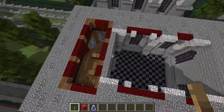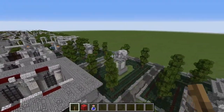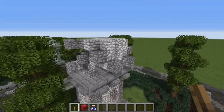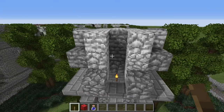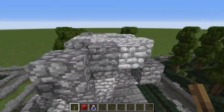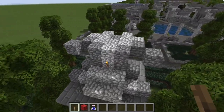The stairwell is the exact same design as over there. Let me give you a good view of the eagle statue over here — you're doing this with diorite and cobblestone, of course, built out to these patterns here.